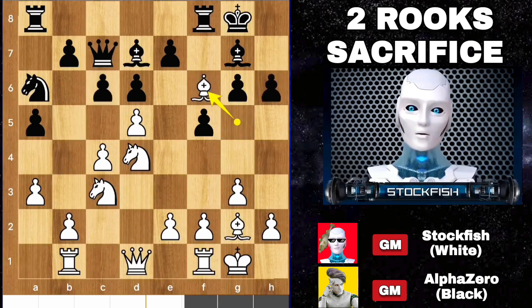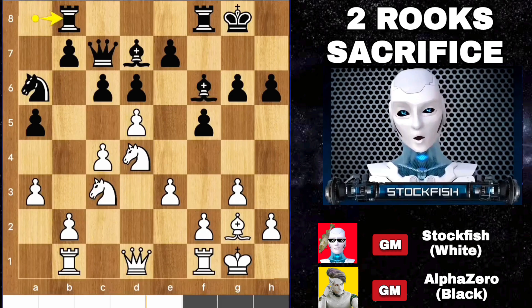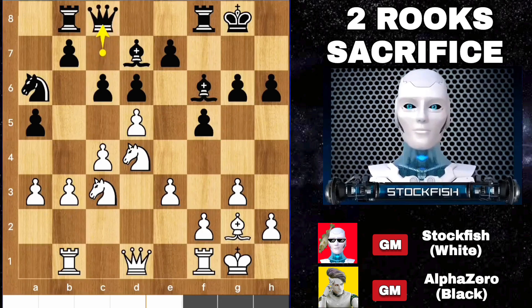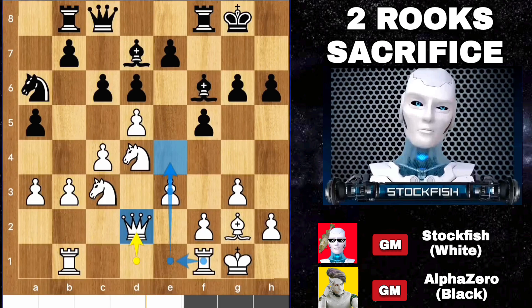h6, bishop takes, e3, b3. I can rotate my knight to get a good outpost — knight takes, then give a fork and target the g pawn, but it's too long a move order. So I played queen d2 — I can play rook to e1, try to open the file and the position.